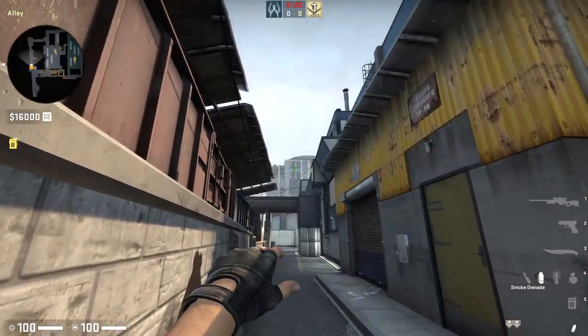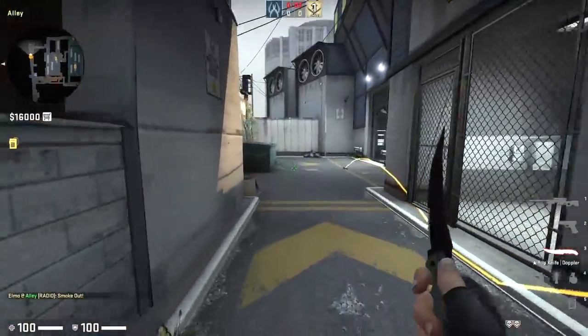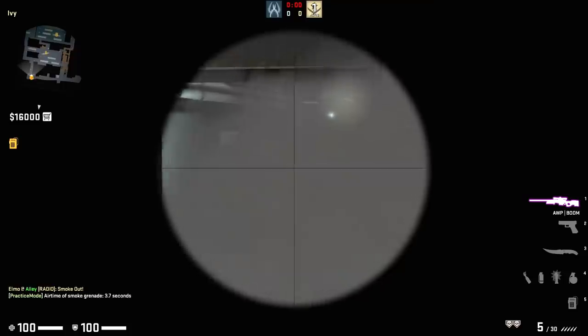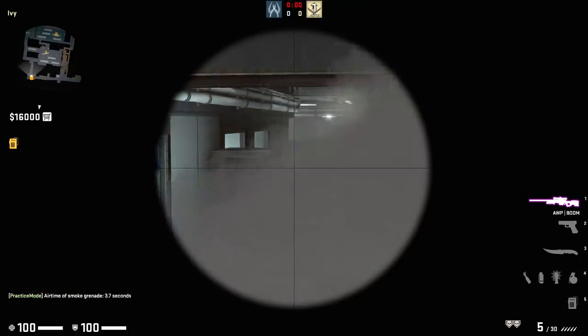First one is coming out of spawn on Train - this smoke here is going to allow your off player to take one-way positions towards Ivy and really control this area. It's going to land like this, your off player is going to jump up and start clearing out angles towards Ivy, then come out wider and clear this. The CTs find it very difficult to see you.